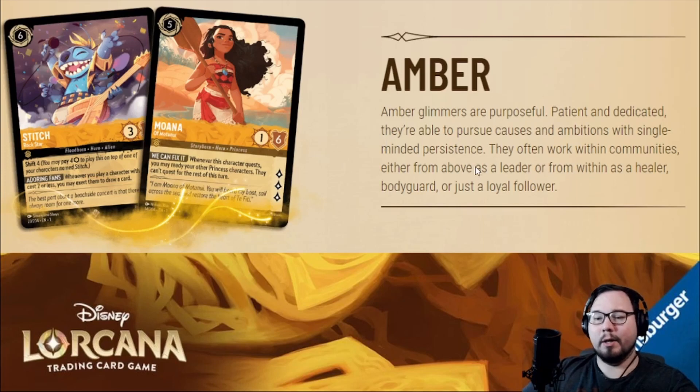Each ink in Lorcana comes with its own flavor. Robinsberger has described Amber Glimmers as purposeful, patient and dedicated — they're able to pursue causes and ambitions with single-minded persistence. They often work within communities, either from above as a leader, or from within as a healer, bodyguard, or just a loyal follower.